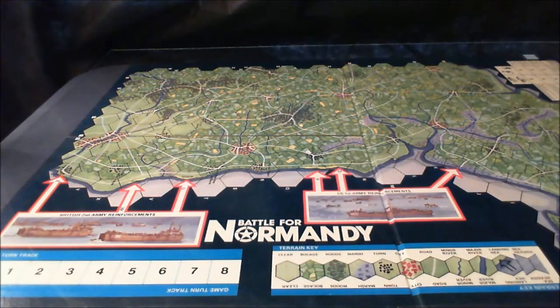Victory conditions: to win in Battle for Normandy, the allied player has to attack his opponent relentlessly to capture as many city hexes as possible before the end of the game. Some city hexes are worth more than others, reflecting their historical importance. At the end of game turn 8, the allied player gets 5 points for controlling both Caen hexes, 5 points for controlling Cherbourg, and 2 points for every other city hex. He also gets 1 point for every landing hex still under his control. If his total reaches 16 or more, he wins; otherwise, the German player wins.